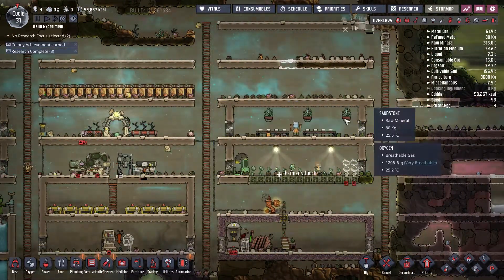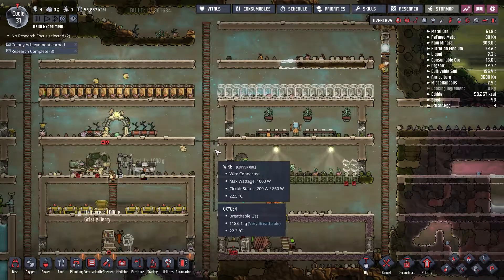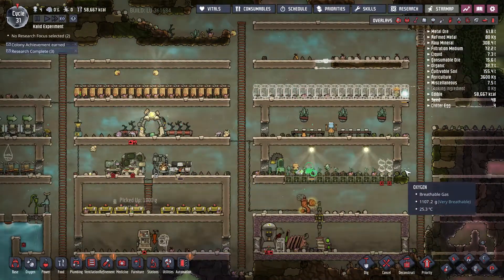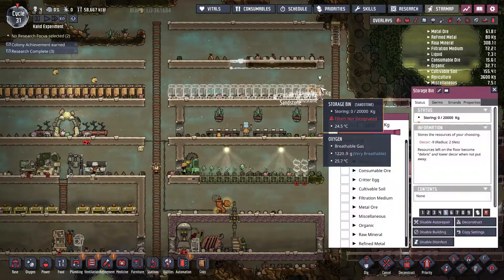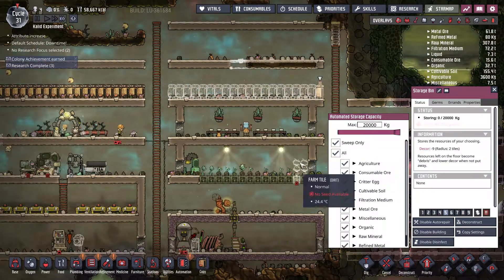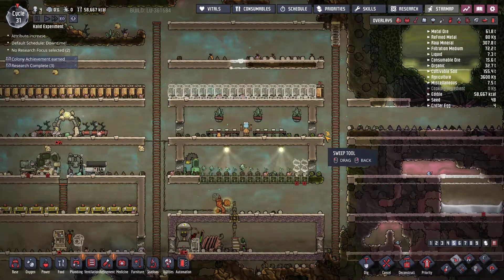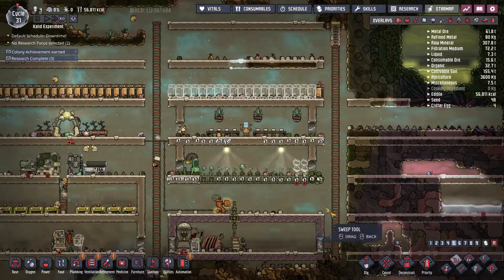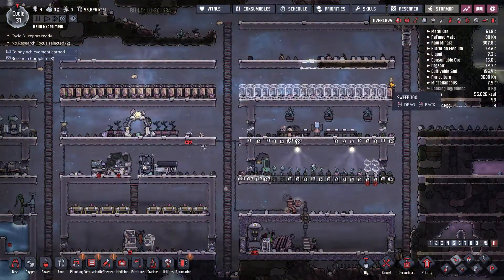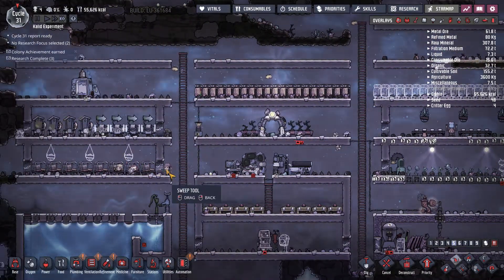I'm going to use this area for a little storage area. I can pull in the rooms that are fully built and get rid of all the debris throughout them. To control that, I'm going to select the sweep-only option and select all. Using the sweep option means dupes will pick up all those items and pull them into the sweep-only containers — they won't go on their own picking up items I don't care about.